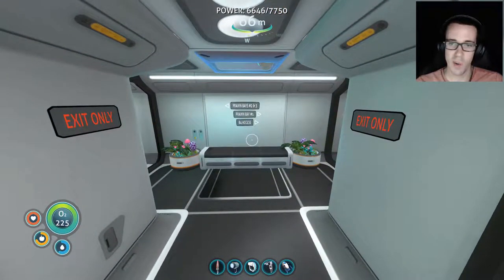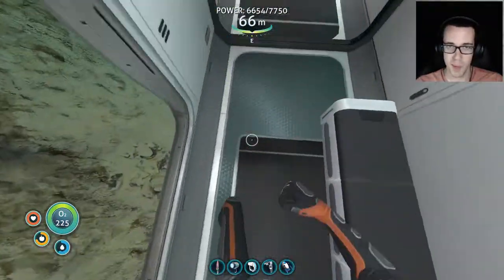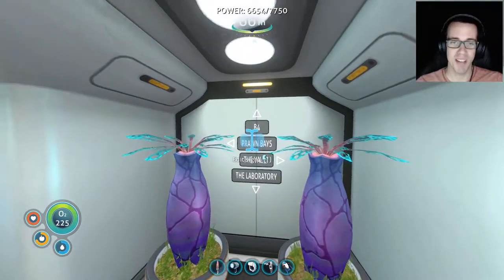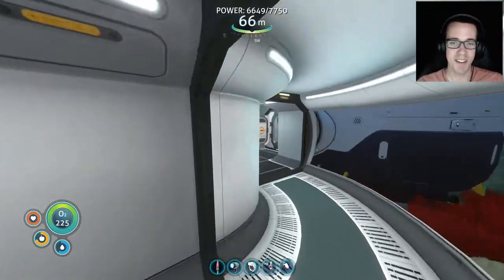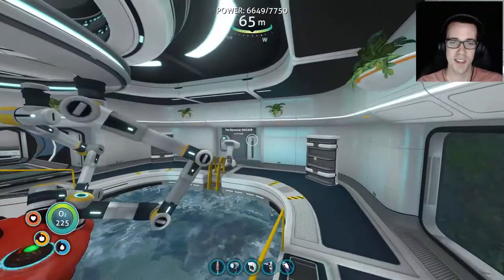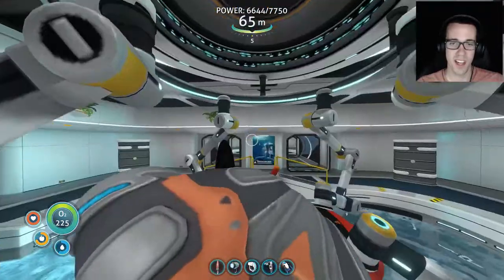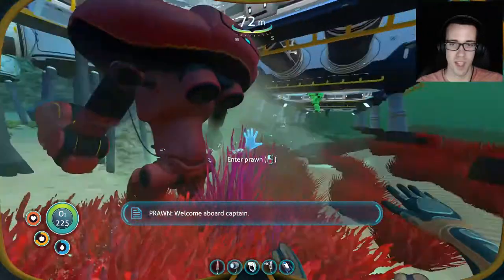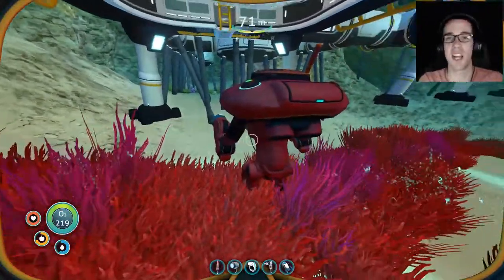We have an 'exit only' sign, so with head down we run back to where we just were. Without going through the laboratory, if we go to the left through the prawn bays we can check out all our different prawn suits. In prawn bay number one we have the Harvester. I've got to take them down to actually view what they have. These supports were all going down to the ground when I started recording and now they're not — this game just cannot keep up with the amount of stuff I have here.